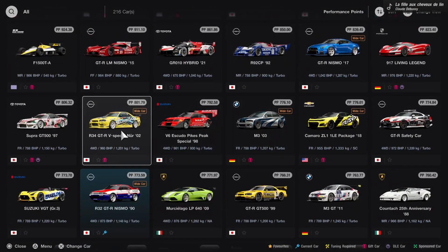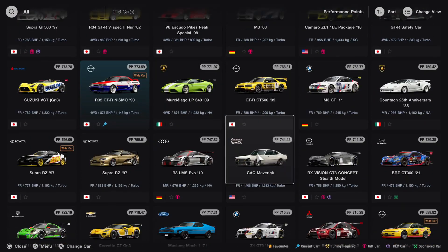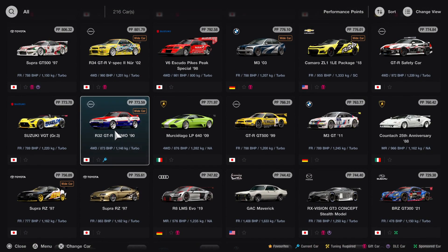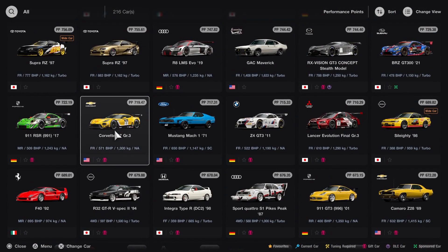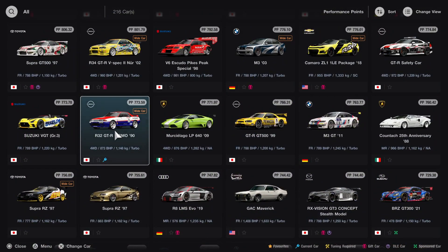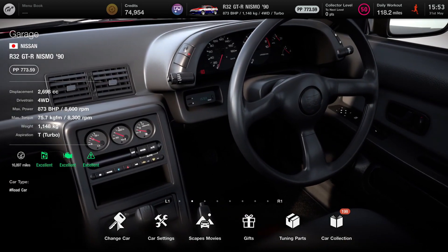Anything in this sort of time range: max it out, do it as best you can. An R34 like this one, or a Supra - anything like this. Any car is allowed for Group A - JDM, beams, everything like that. Build your car, max it out, and there's a Discord link in the description below. Join up - I'll share all the details about the league there. Hope you have a great day, and yeah, this is my Group A R32 GTR!